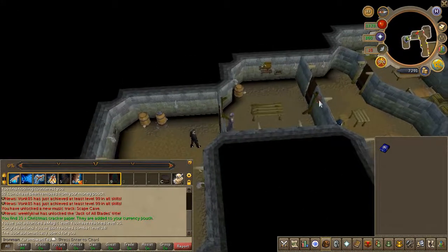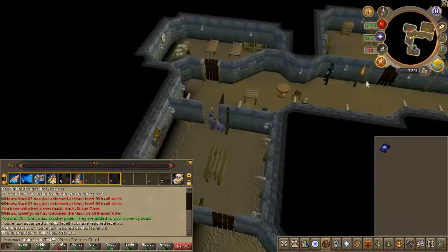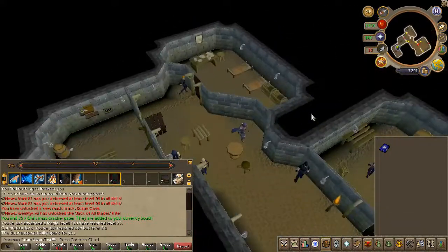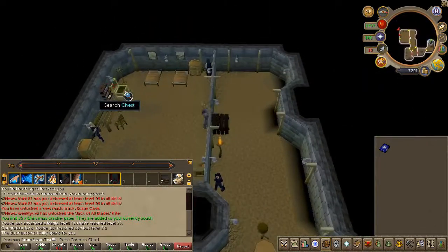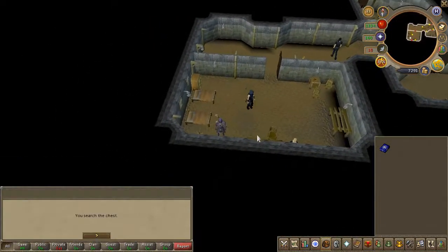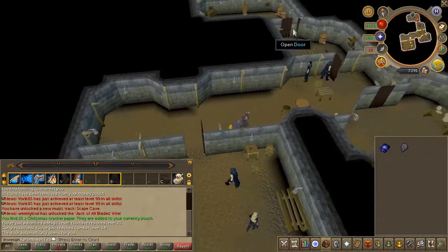He will now grant you access into the gang. Go ahead and open the chest on the southwest side to obtain the first half of the shield. With the first shield half in your inventory, head back outside.